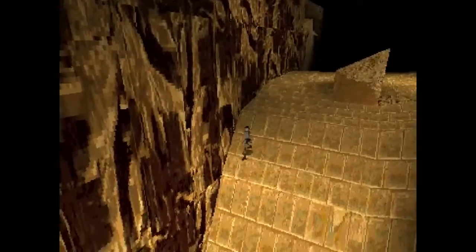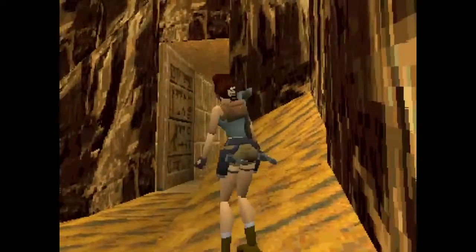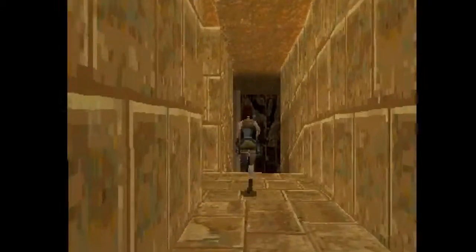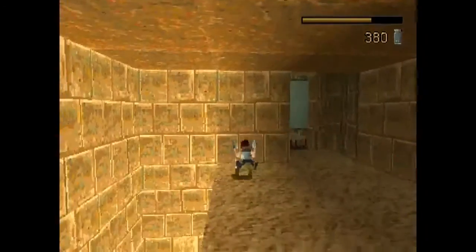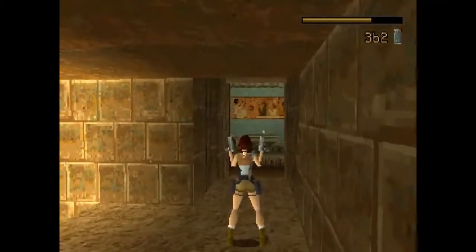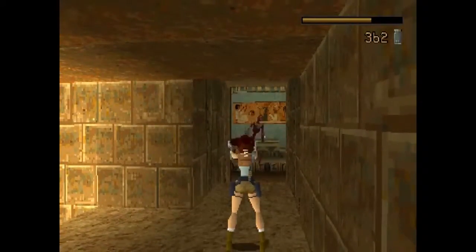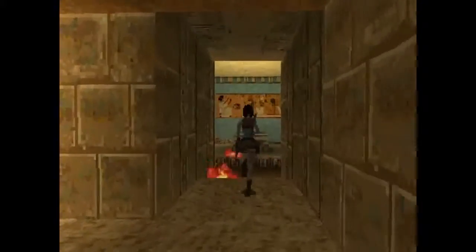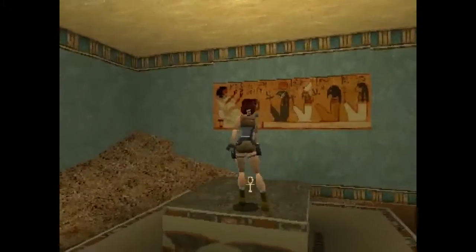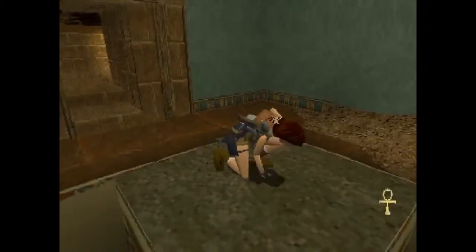Now we head down here. He's dead, he's dead, he's dead — and he exploded. Yeah, first ankh. And now, after we've got this, we can go back to the other door — the big one.